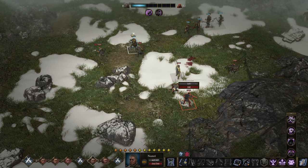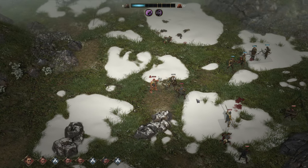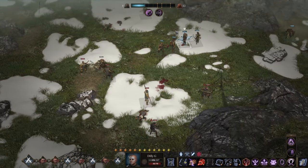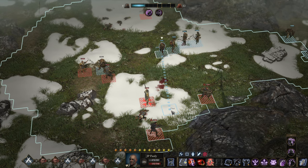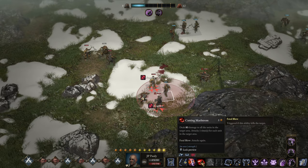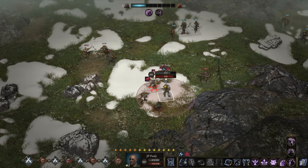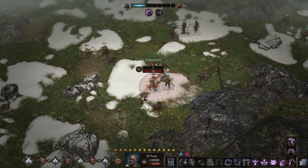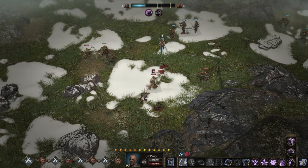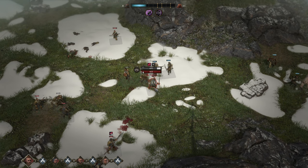We even have a third, fourth — never mind, fifth one. A couple of enemies there. Nothing major — it's the first wave of reinforcements. Move up, pull them a little bit closer together. Get them down.